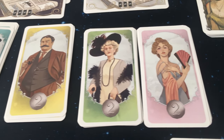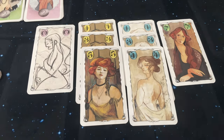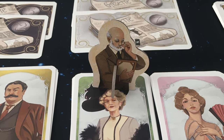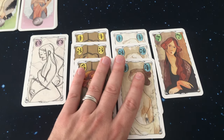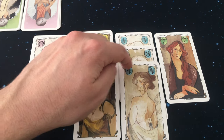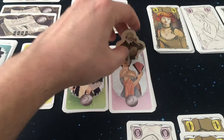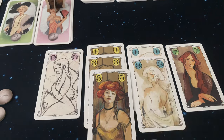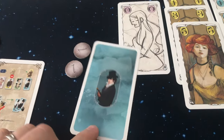The second action you can take is to sell your paintings to a collector. Each collector only likes one type of painting according to their color, but you can only do this under two conditions. First, you can never sell to a collector that Ambrose Vollard is next to. Second, you must either have more paintings than any other player in that color, or your paintings' total value must be higher than the other players' paintings in that color. If you meet both conditions, move Ambrose Vollard to another collector of your choice, discard the painting with the highest value of the matching color, and take the top card of that collector pile, keeping it face down.